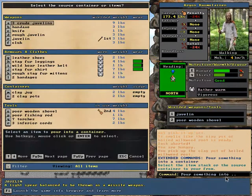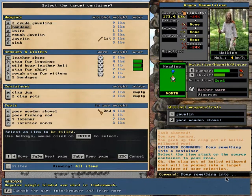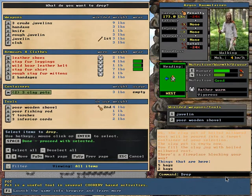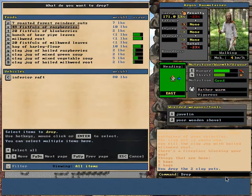Grab that and pour it into a jug. Drop one or two of these pots here. Now I have got a bunch of jugs of various things: boiled raspberries, mixed green soup, mixed vegetable soup, and boiled milkweed root. Pretty good stuff there, I think.